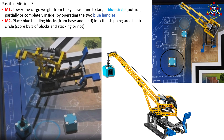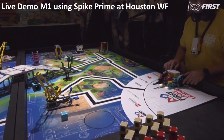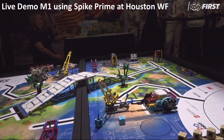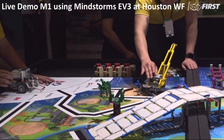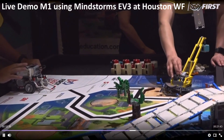Mission 2 could be to place blue building blocks from base and field into the shipping area black circle, scored by number of blocks and whether they are stacked or not. Here is a live demo for Mission 1 using Spike Prime at Houston World Festival, and here is a live demo for Mission 1 using the Mindstorms EV3 at Houston World Festival.